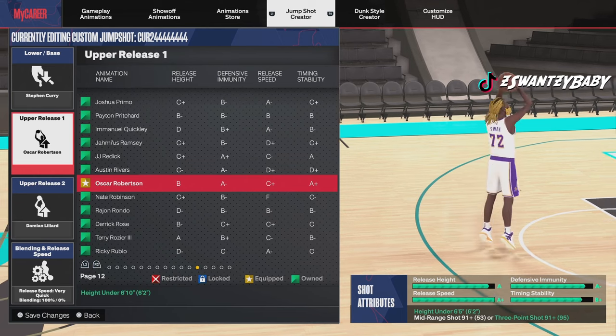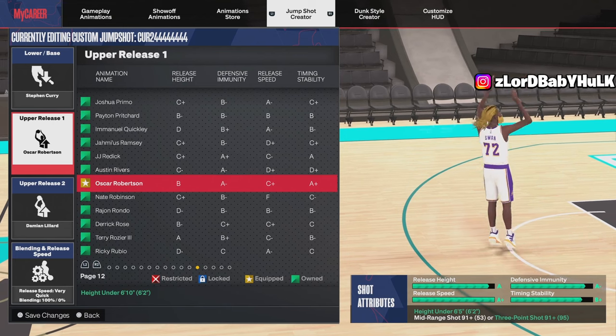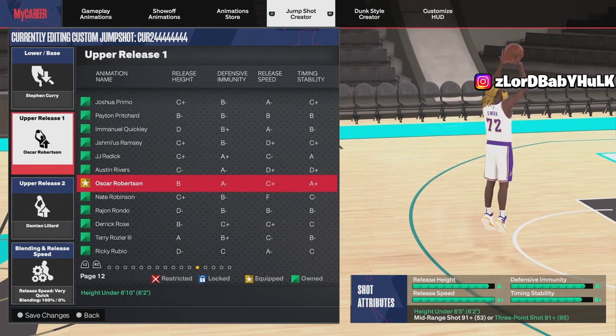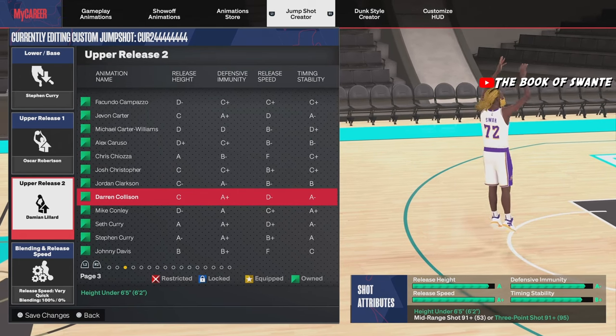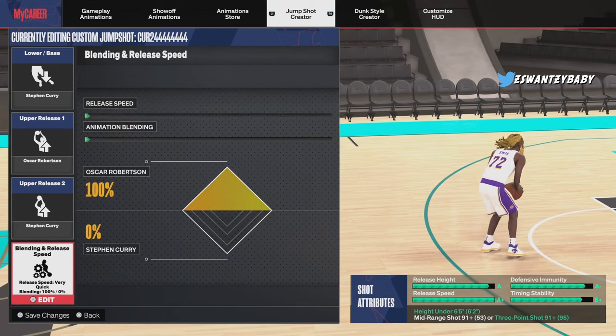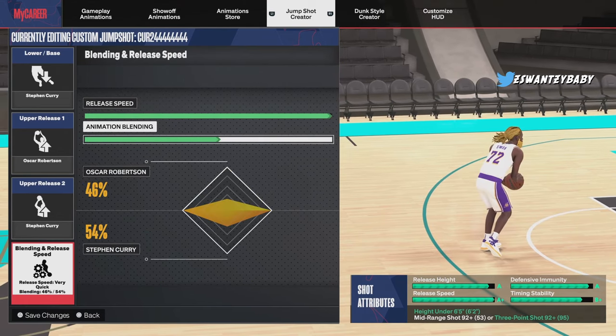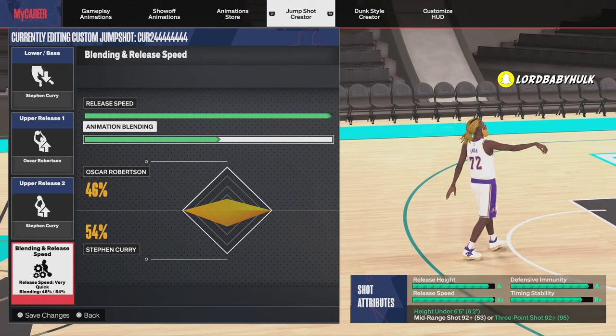When you mix Curry and Robertson, even though it says a B release height, for some reason it ends up with a higher release height than Curry alone which says A/A-minus. The game is confusing — I don't know what's going on.